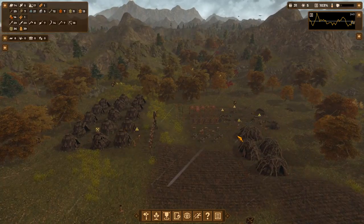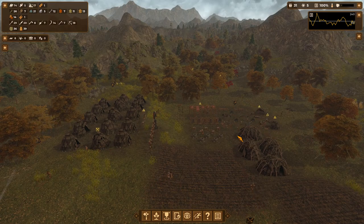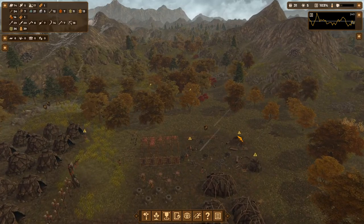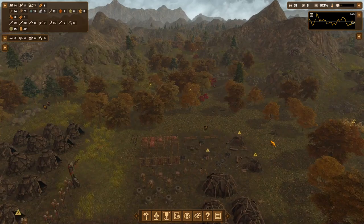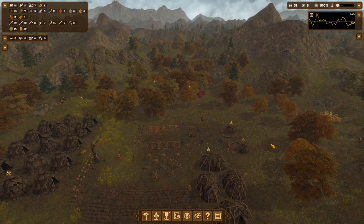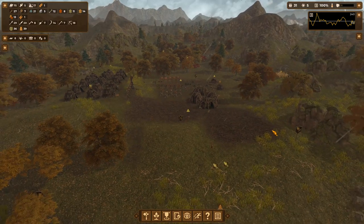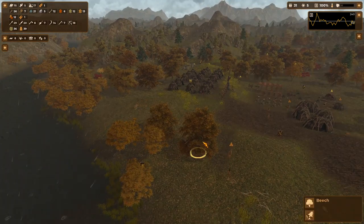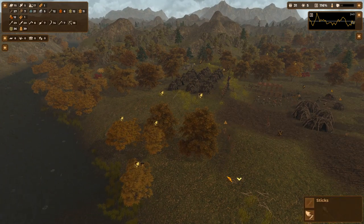There is a storm. It would be nice if we could have a setting that doesn't slow the game down for a storm, because there's really nothing we can do about it. There's no way to prevent lightning from hitting our people, so it's not a reason to slow the game down.